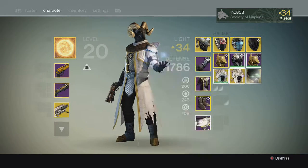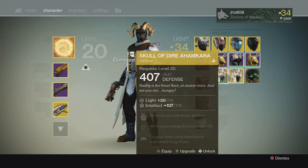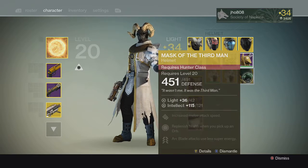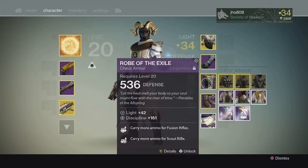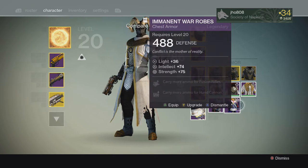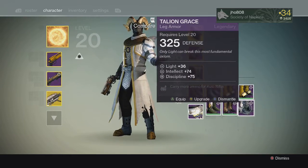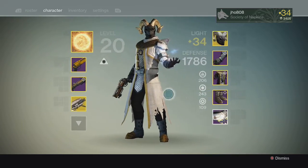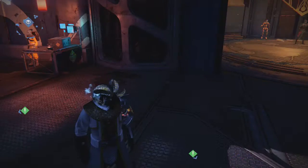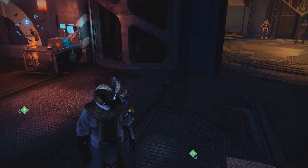For the Skull of Dire Ahamkara, it's a lower roll than mine — I didn't even ascend mine yet, but yeah, it's still a lower roll. For the Mask of the Third Man, that's a decent roll but mine is still higher. For the chest pieces: Intellect, Discipline, Shotgun and Pulse Rifle; Intellect, Strength, Fusion Rifle, Hand Cannon; and Intellect, Discipline, Auto Rifle — not the greatest rolls. Pretty unlucky overall. That's about it for this video, thank you guys for watching, stay tuned for more videos and I'll catch you guys in the next one.